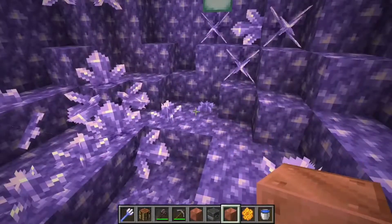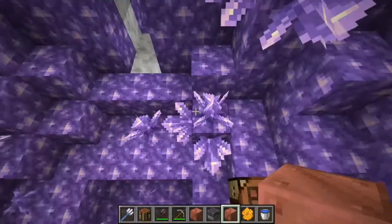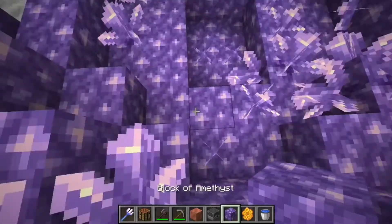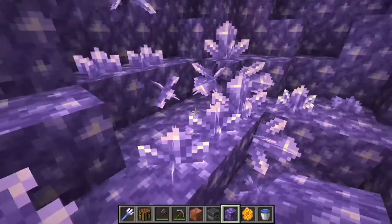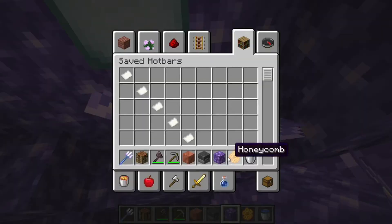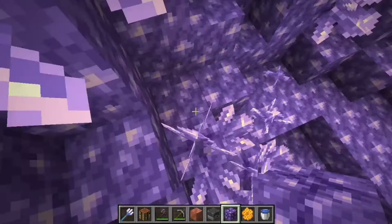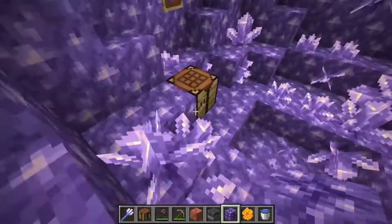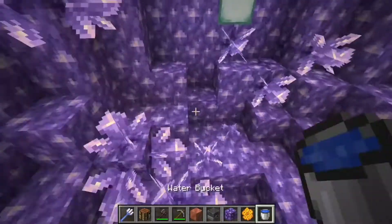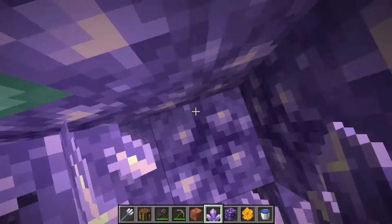Here are the different amethyst blocks. Fully grown are the amethyst clusters. There's a block of amethyst - this is made out of block of amethyst. And budding amethyst - amethyst clusters grow on budding amethyst, not on the regular block. The texture is a little different. This is fully grown amethyst, then we have small amethyst buds, large, and there's a medium one somewhere too.